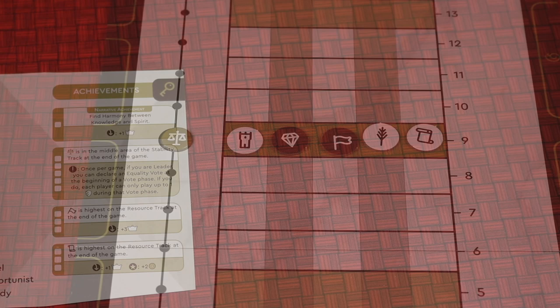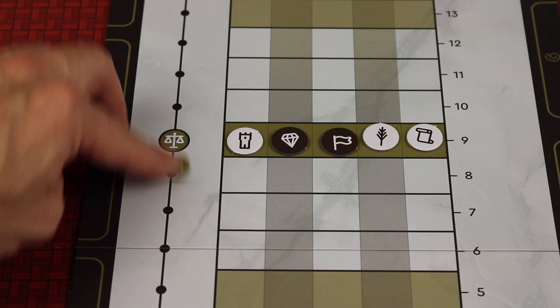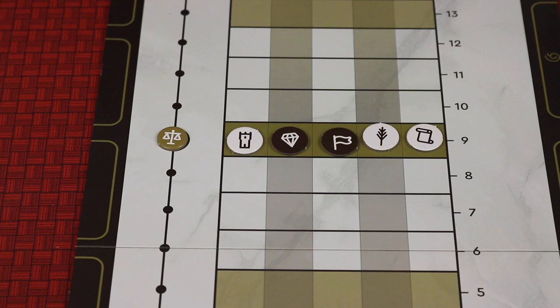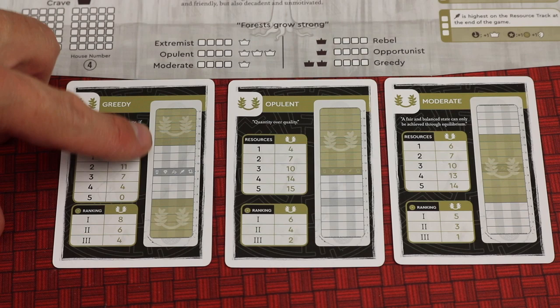Over the course of the game, resources that the kingdom has are going to fluctuate — going up and down. We've got influence, wealth, morale, welfare, and knowledge. Also the stability of the kingdom will move up and down. At the beginning of each game, players are going to be drafting to get a hidden agenda, and these agendas have you score points depending on where those resources are at the end of the game.